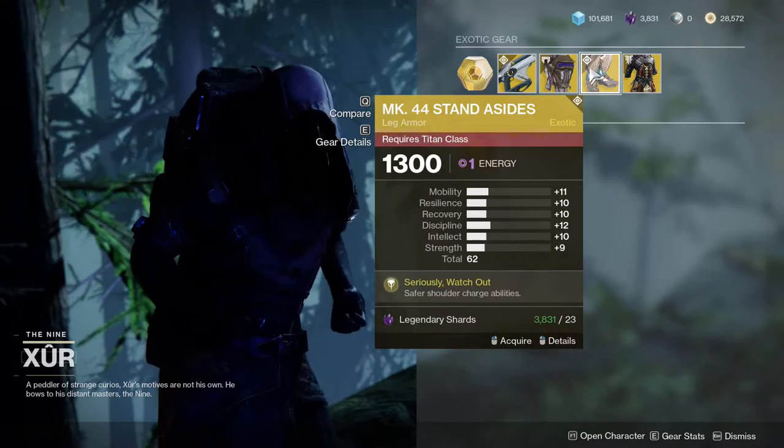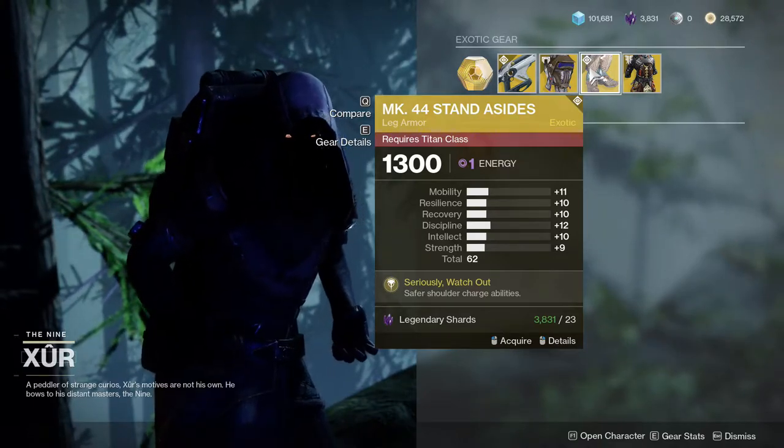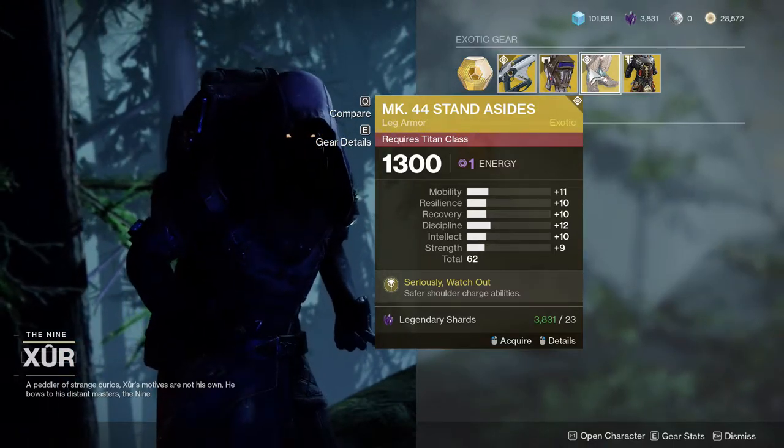Mark 44 Standard Gauntlets are really good because they give you an overshield when you have a shoulder charge. I have certain builds with that, so I would recommend this one.